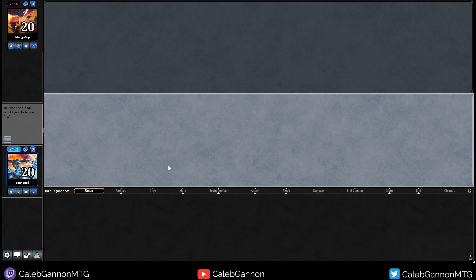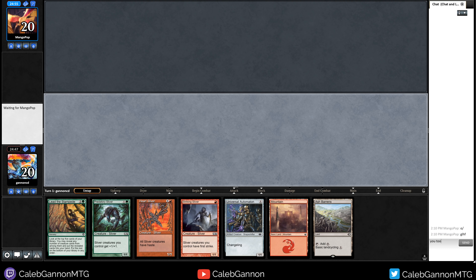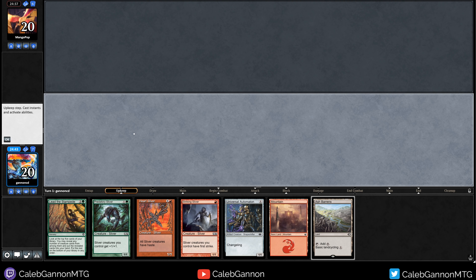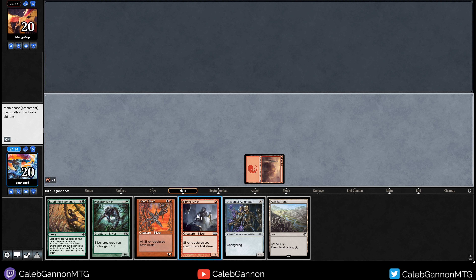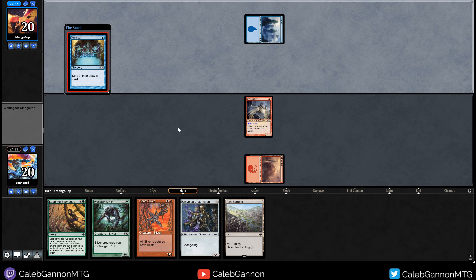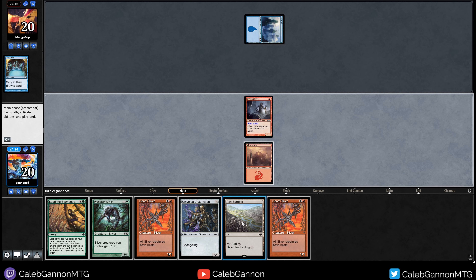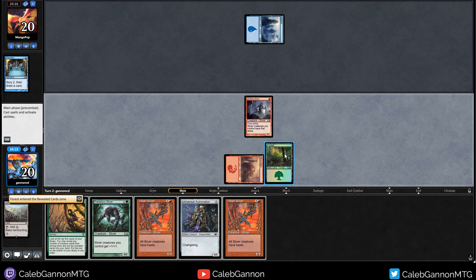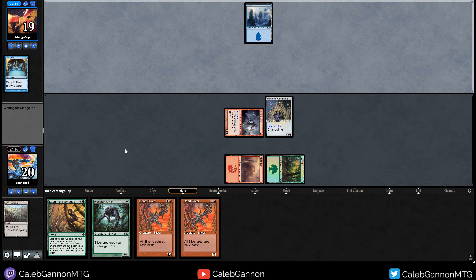We're playing against Mango Pop, going first. Turn one Ash Barrens for a Forest. This hand seems okay. Start it off — we're on the play and they mulliganed. Actually I can lead off on turn one Striking Sliver — if I draw a Forest I can play Predatory Sliver and this curve is better. If not I can Ash Barrens for a Forest and play Universal Automaton. So I think this maximizes it. Going to land cycle for a Forest, play Forest, play Automaton, hit for one first strike damage.